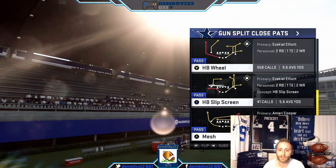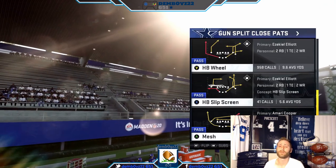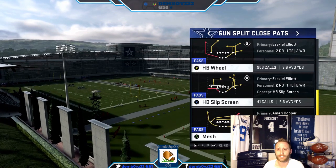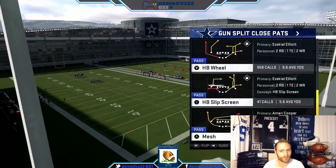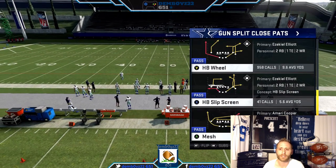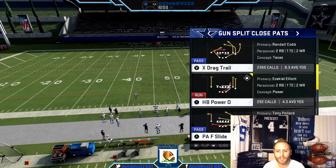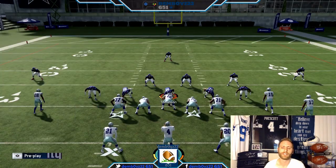That is a great cover three beater. The outside third will take the flag or the corner out, leaving that post coming across the field wide open. I will go ahead and block the flat route — the table route there with the running back. We're going to talk about PAF slide.